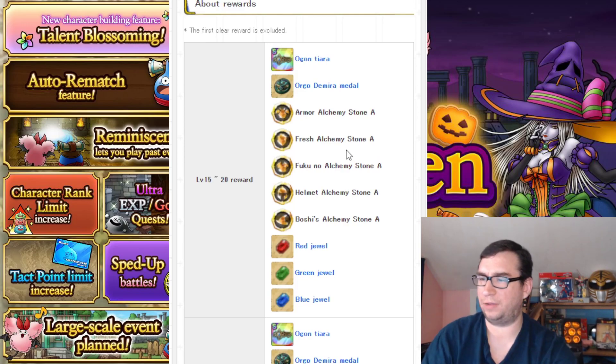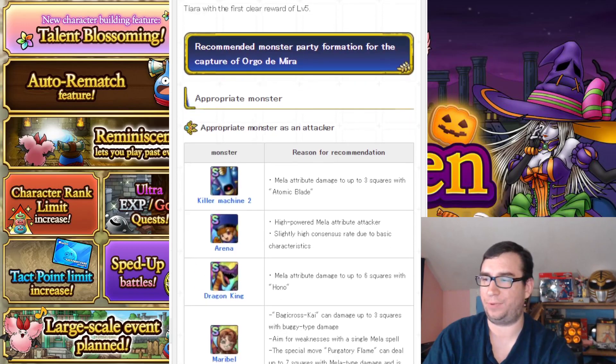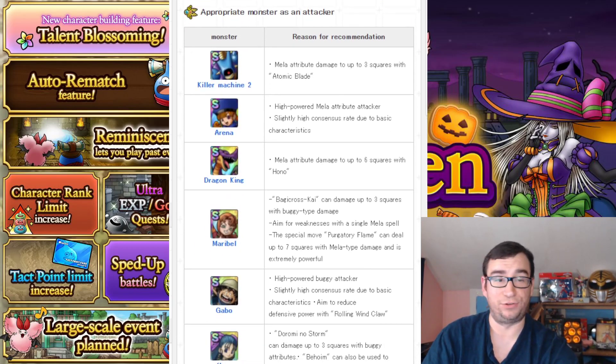These are some of the prizes you get from clearing it each time. Obviously I can't tell you what it's gonna be like, but there are Frizz and Woosh weaknesses. Did you get Overkilling Machine? He'll be good. I think Elena is going to be very good here.